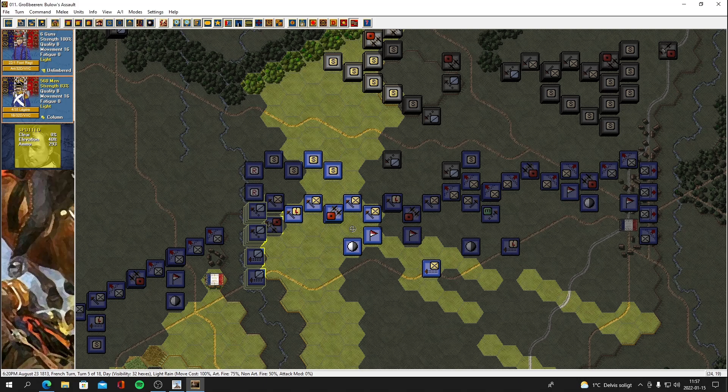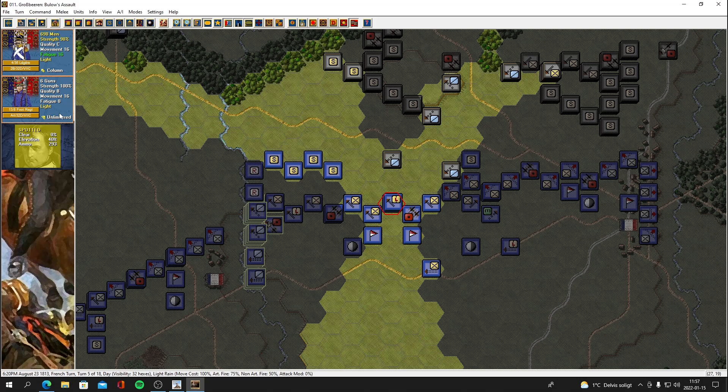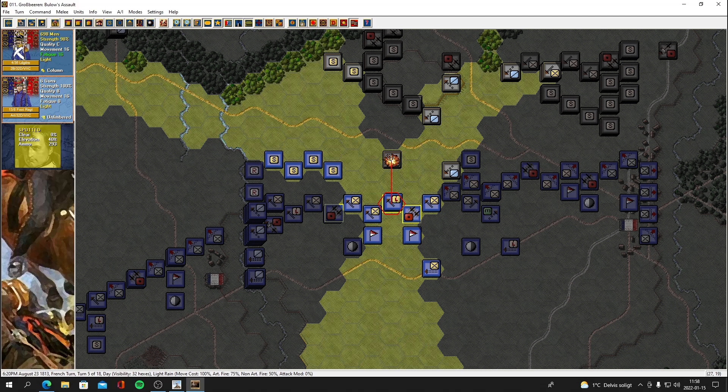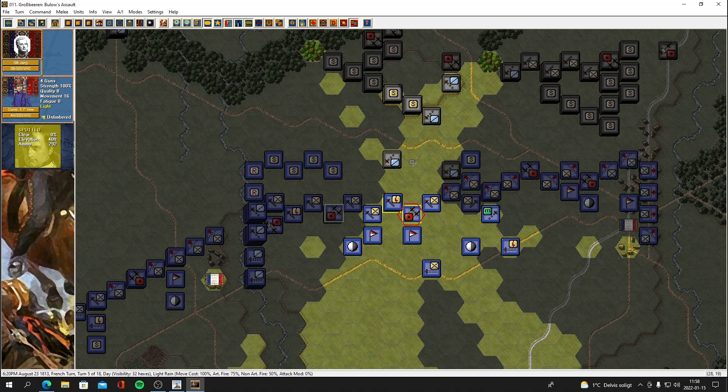We do have six more guns here. Disordered, 100 men — let's fire here. 31 casualties! And let's definitely hit that cavalry — there's only four guns here but they are at 7.5 inches. Eight men, nice. He charged in and dispersed my skirmishers there.